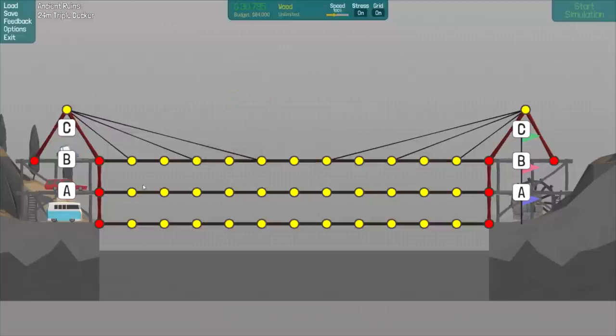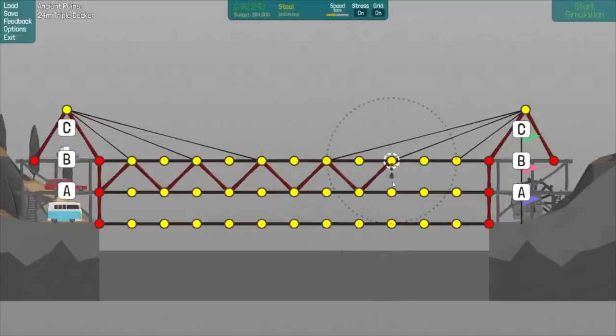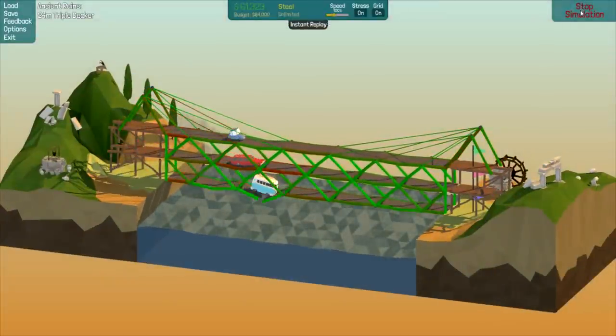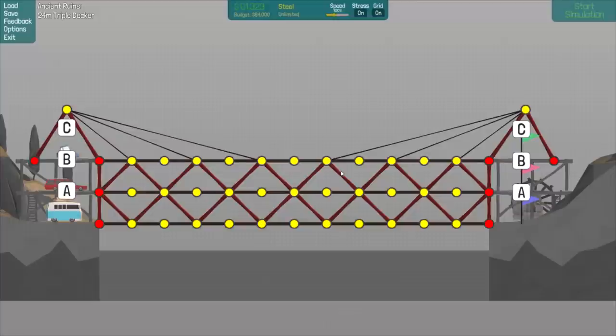I don't think wood is going to be far enough. I could do X-beams like I usually do, but we have a budget of $84,000 — maybe I should just use steel and see how much we can do. The problem with steel is it might actually be too heavy. This is something I've never seen before, so let's try it out. This is going to be more than enough — we're probably only going to hit like $60,000. I don't really know the strategy here, but we still have a lot of money so this isn't going bad.